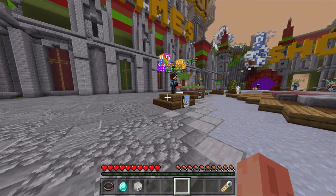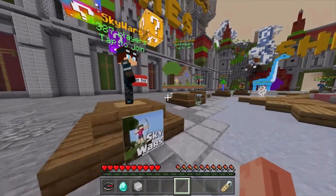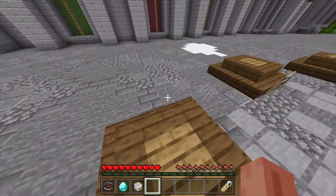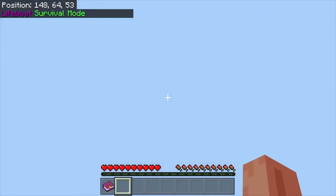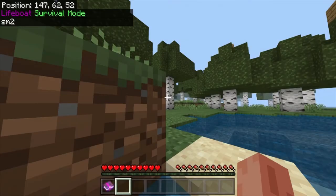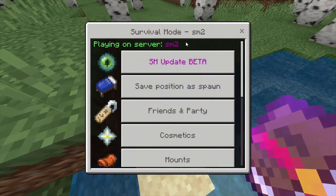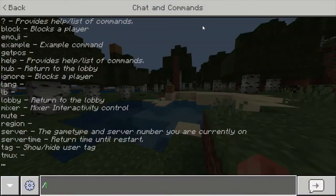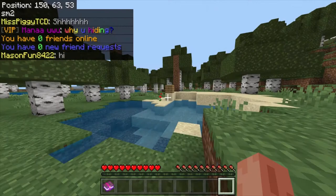Before we talk about that, I want to go over how to transfer between servers because I've gotten a few questions about it. When you click on the survival mode icon, you will get put into a random survival server. In order to tell what server you're on, you can type in /server, or you can go into the book and it will say it there at the top. Previously and normally, you could type in /transfer followed by a server you want to go to in order to get to a new server.